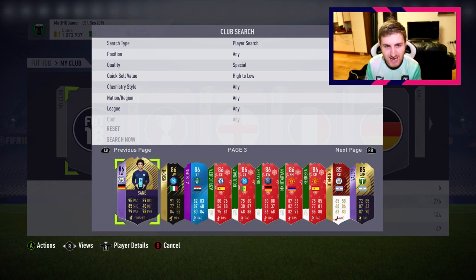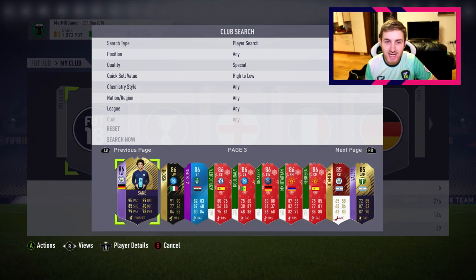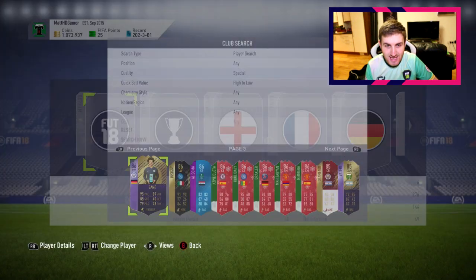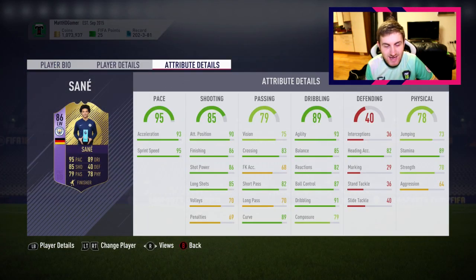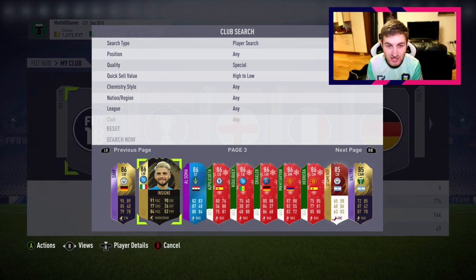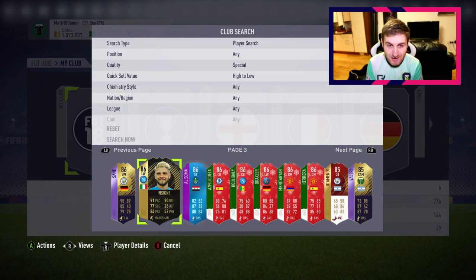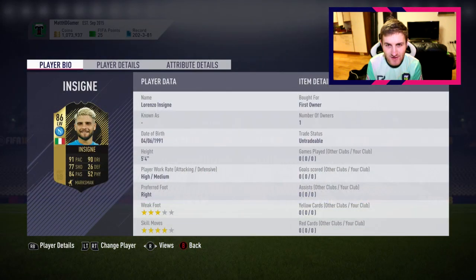Leroy Sane - for me this is one of the worst cards I've ever used in my life. It's bizarre honestly. His touch is atrocious. He is a fantastic player in real life, yet for some reason on FIFA he is just awful. I've said it so much - he's just not good at all. You look at the stats and they're good, but he just can't seem to finish and his touch is so bad. I'm never this negative about a card but I'm telling you bluntly - he's just not very good.